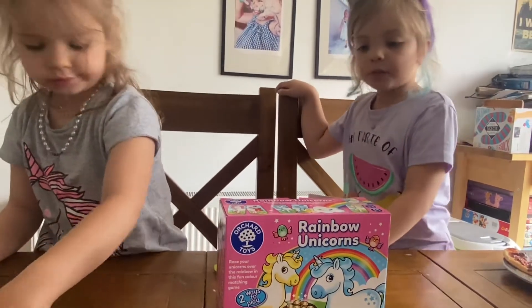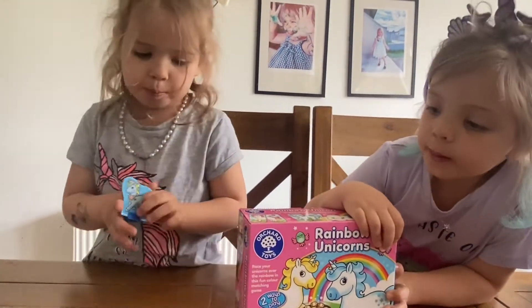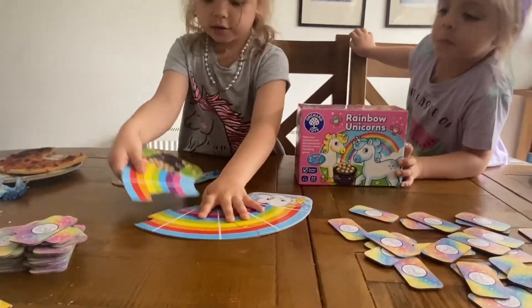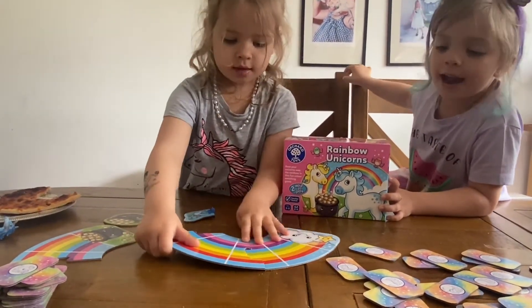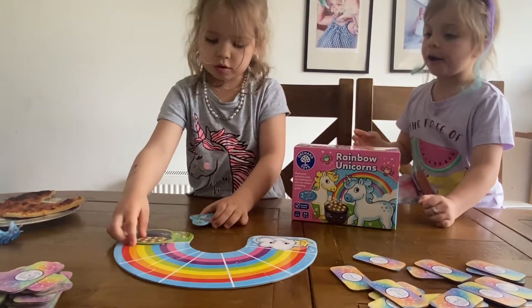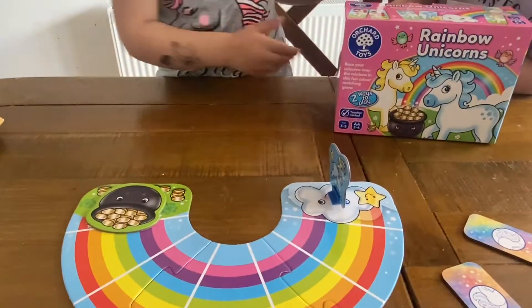So how do we set up the game, Emma? What do we do first? So make the rainbow. First we'll make the rainbow. Emma's showing how to make it. Okay, so it's like a puzzle — like that, like that, like that. And then you put the gold on the gold. Okay, and the gold is at the end of the rainbow.